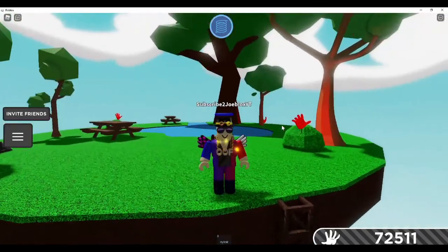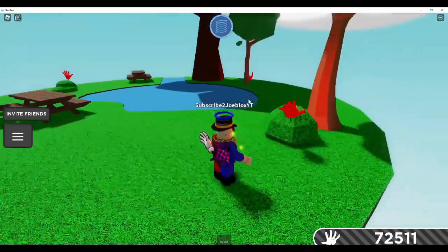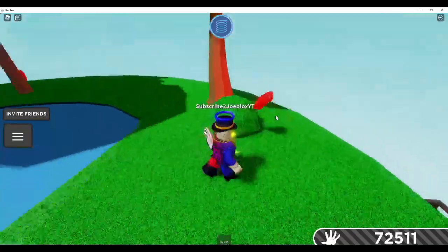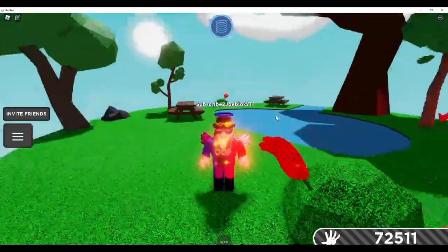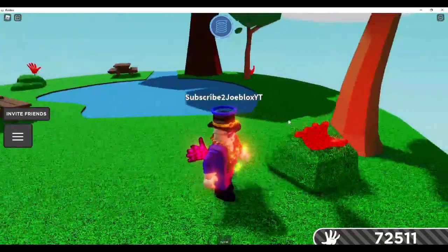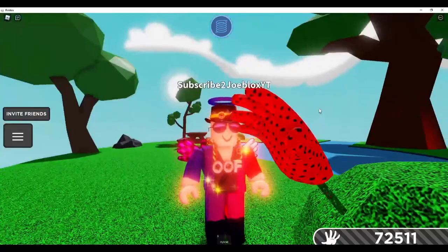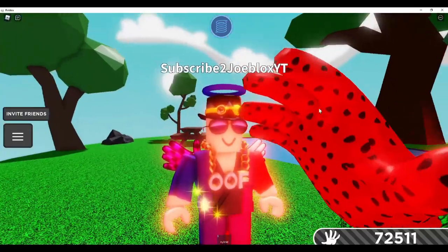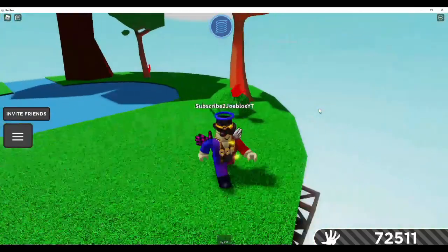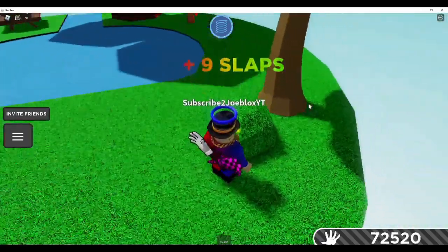You guys will see that you will be on a brand new island that actually just came out. What you guys got to do is head over to these little bushes, and you will see these little things - they kind of look like strawberries or little apples. Even though they're called Slaples, they kind of look like strawberries. Basically what you guys got to do is go right up to one.